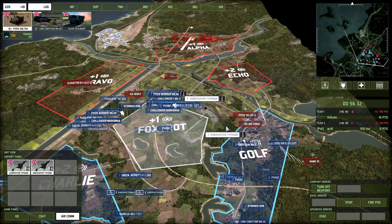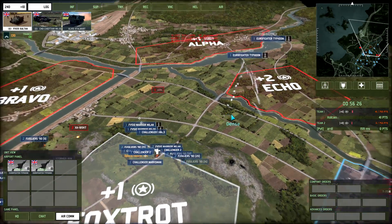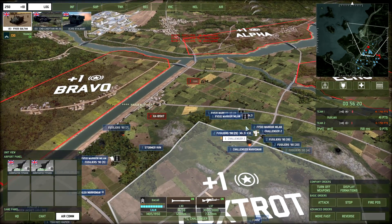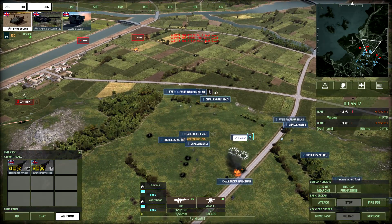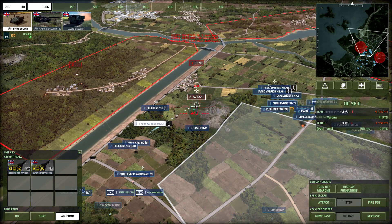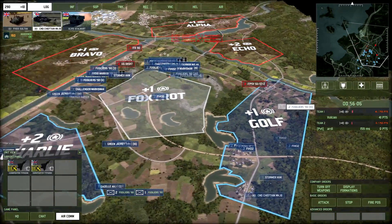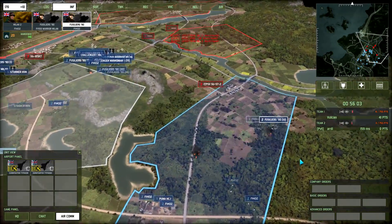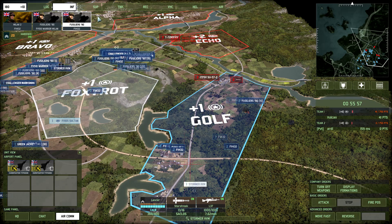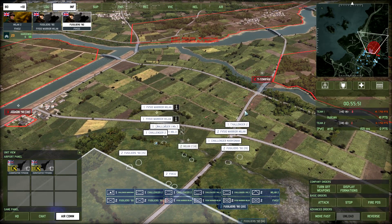The Eurofighter Typhoons really let me down — let's get them out of there. Not sure how much AA they had but it didn't seem like much. Continue the push in the centre — going to unload these Milans and have them move up as well. Maybe we can take out these XAs. We've actually made a ton of progress and kind of steam-rolled over him pretty hard. Just need to maintain my position in this area. Over on the right side I'm in a pretty sticky spot — bringing in some more Fusiliers to cover the forest in the centre. We've still got two Challenger 2s here.